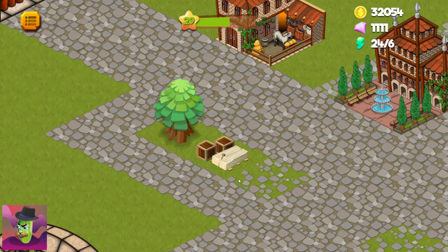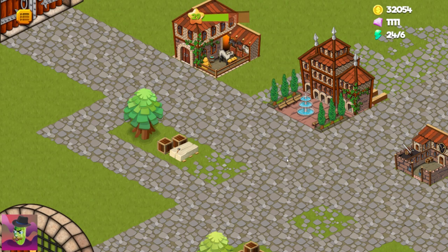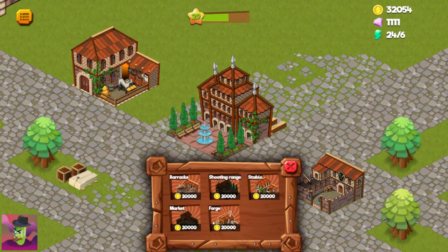We should click Town Gate in order to navigate to Town Location. Forge price is 20,000 coins, same as other PVP buildings.